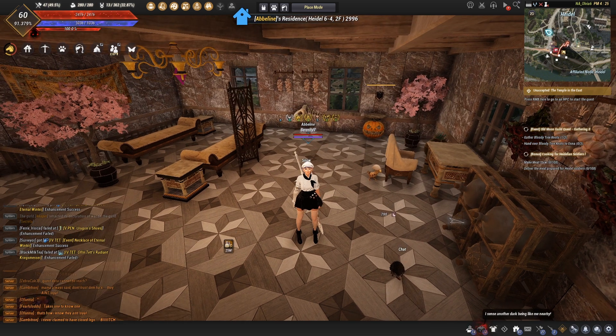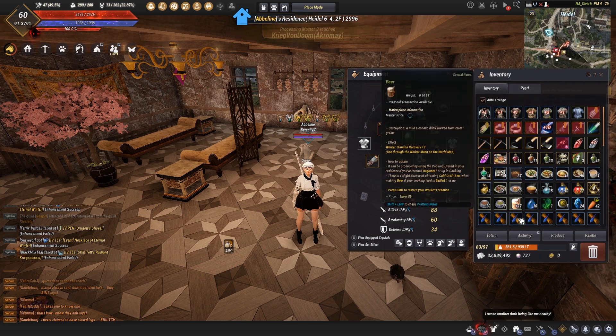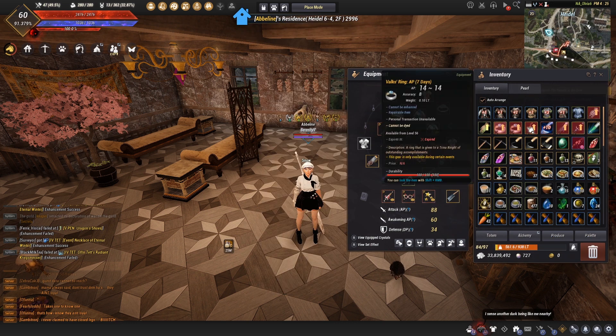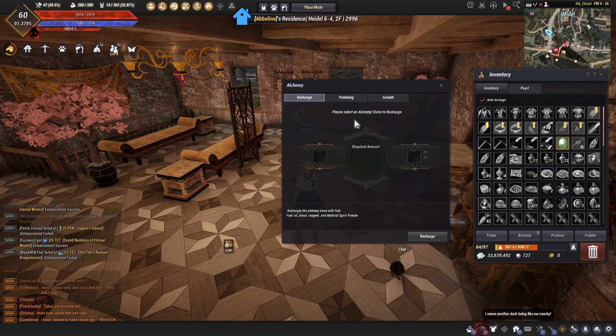This spirit stone also applies to the protection stone and the destruction stone. So if you're into PvP you can buy these stones for well under a million silver and they will work just as well as the other equivalents. Now the next thing I'm going to run over is how to actually enhance these stones. Click B or whatever your button is to open your inventory tab - you will see a tab called alchemy.